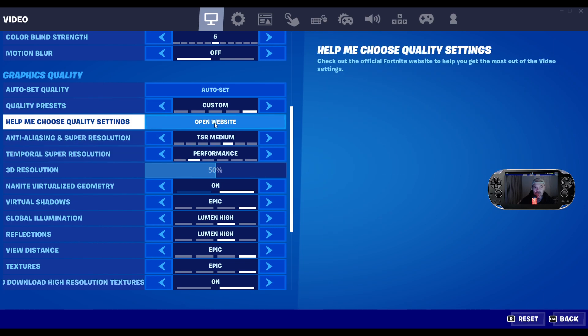Go over to the Fortnite website where they explain the whole geometry, super resolution, anti-aliasing, and virtualized geometry. It is quite a mind-boggling thing, but have a good read over there and you'll know what your PC is capable of.